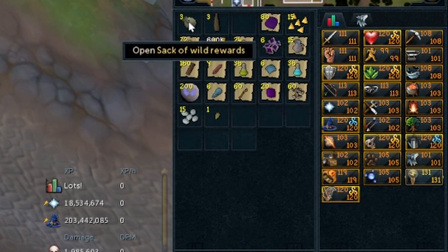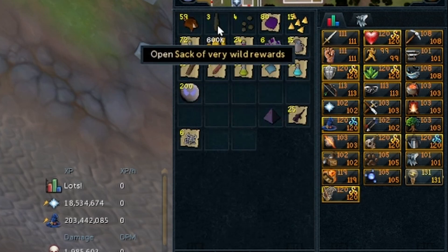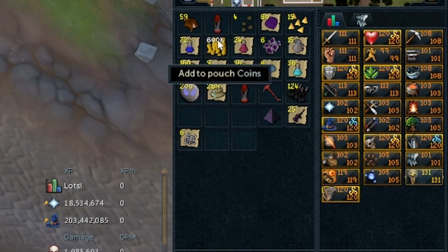Let's check out our sacks. First regular sack: got some Wyvern Bones, which is nice, and some tensiles from black salamanders. Then we got 3 really big sacks. Sack 1: Magic Logs and a Ruby Chalice. Sack 2: Annihilation again - that's my second Annihilation from a Wilderness Sack - and another Ruby Chalice and Back Bolts.